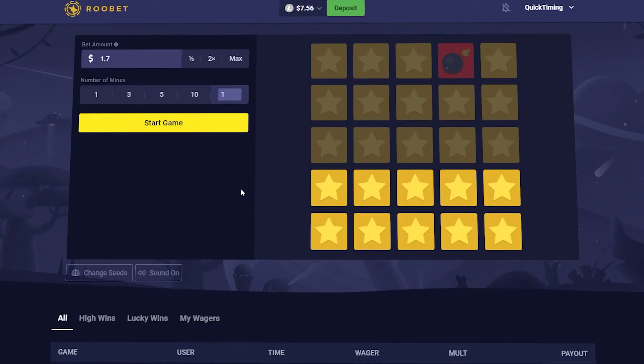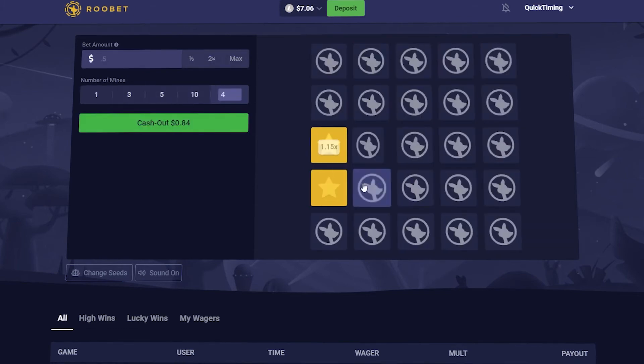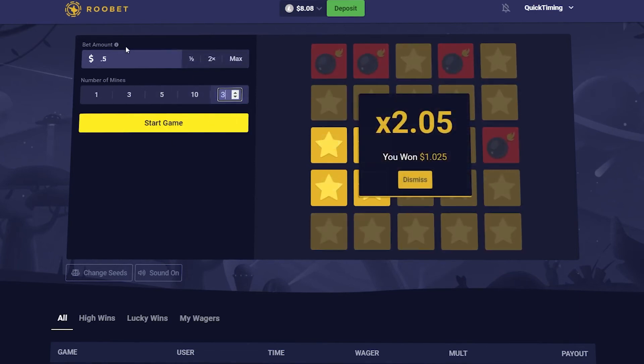We're going to try this again to see if we can get the back-to-back. If not, we're still going to end off with some profit this video. So we go 50 cents, four bombs — one, two, three, four. Beautiful, cash out. Then we go three bombs at $1.025.